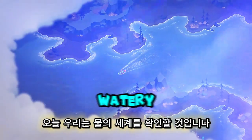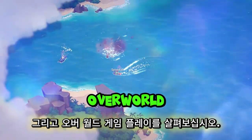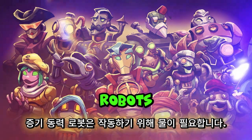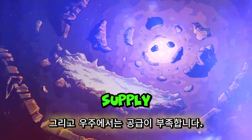Today we're going to check out the watery world that sets the stage for Heist 2 and take a look at the overworld gameplay. But first, let's talk about the story. Steam-powered robots need water to work, and in outer space it's in short supply.